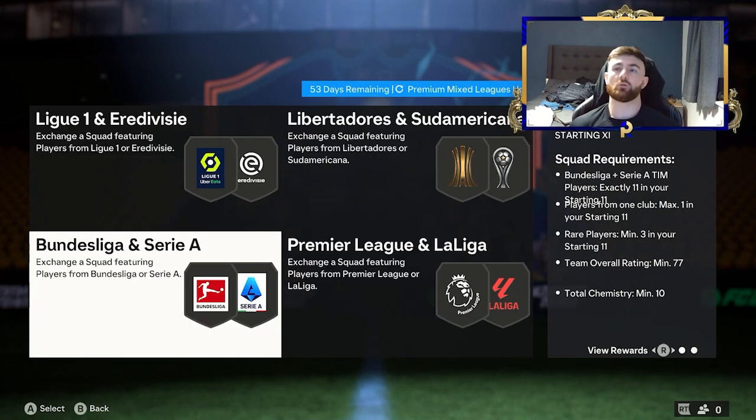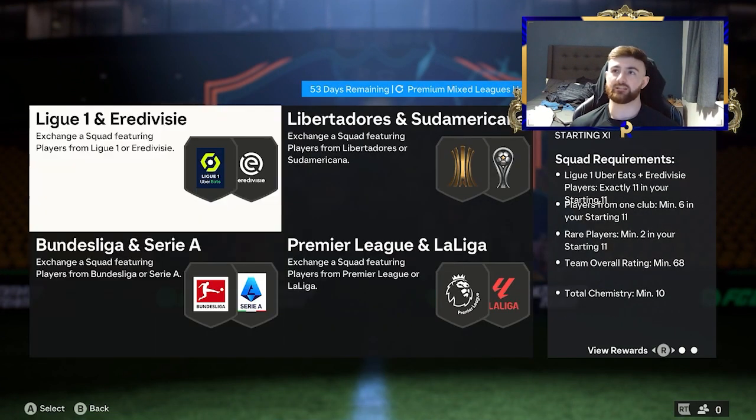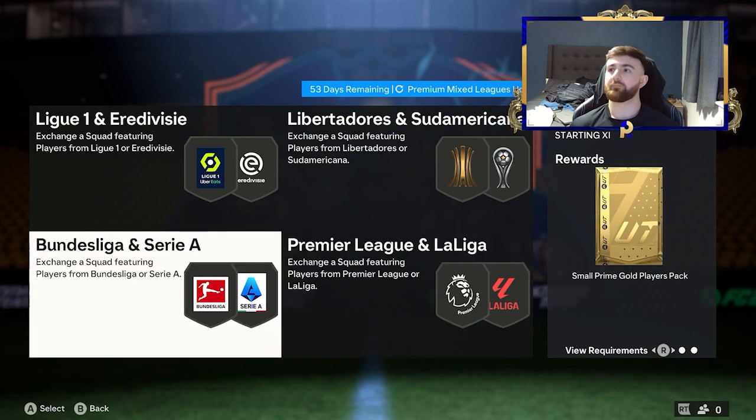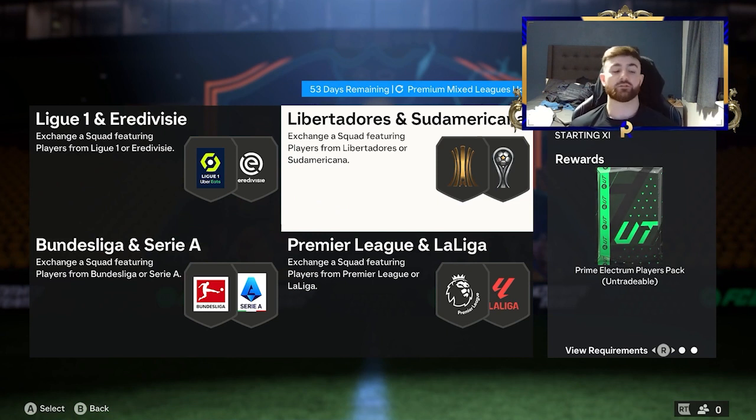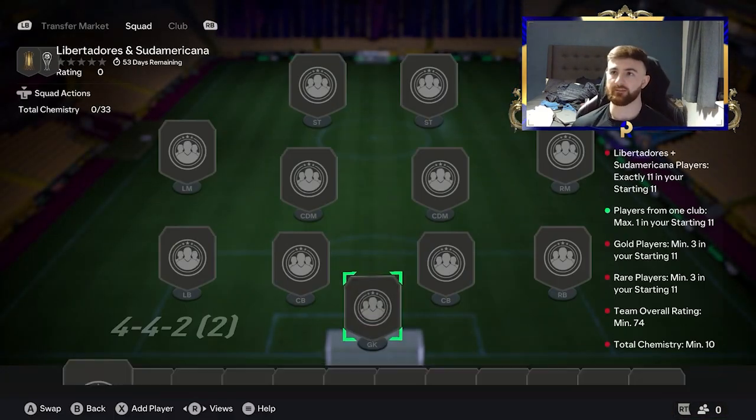Just put the common gold that you've got and the gold rares you've got from the daily gold into the premium mixed leagues. What you want to do here is complete these three SBCs. So you've got small rare, small prime, and a jumbo. And then this side of the SBC here, if you haven't got any Lib and Sud cards from anything else, you're going to have to put some coins in because this is the more expensive side of the SBCs.